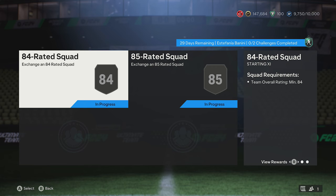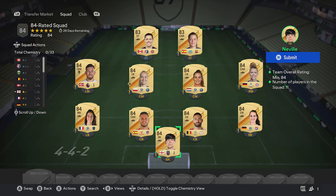At time of recording, get these two packs just here. The very first squad is going to be an 84 red squad. What you want to do is pick up nine 84 cards and two 83s.